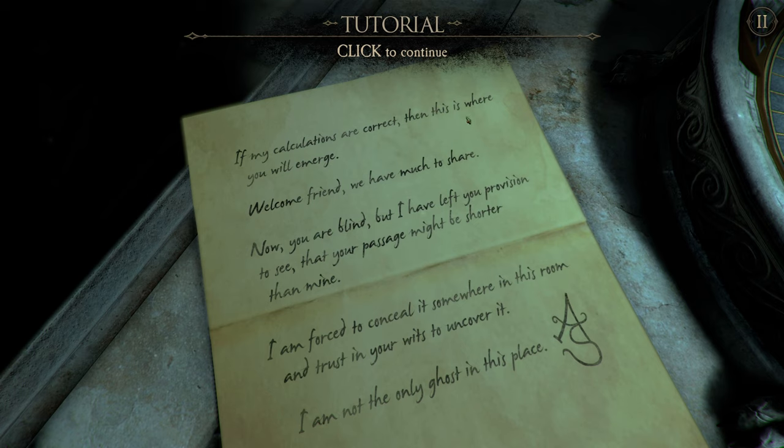Reading the note: 'If my calculations are correct, then this is where you will emerge. Welcome friend, we have much to share. Now you are blind, but I have left you provision to see that your passage might be shorter than mine. I am forced to conceal it somewhere in this room and trust in your wits to uncover it. I am not the only ghost in this place. Signed, AS.' Yeah, there was a very light story in the first game. I don't really remember it — I just know we solved a bunch of gadgets and then a portal opened and we got sucked somewhere. And I think that is what happened given this note — we've been teleported somewhere and it sounds like we're basically in an escape-the-room situation. I think our goal is to find whatever AS left us.